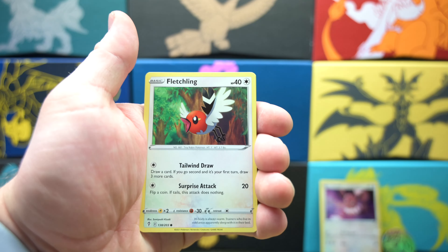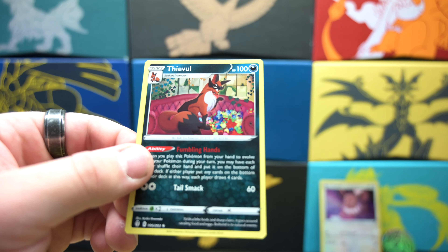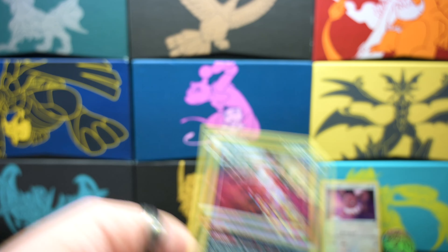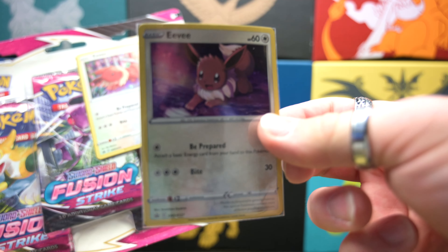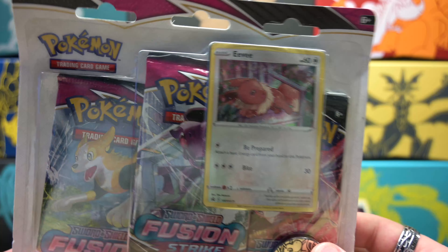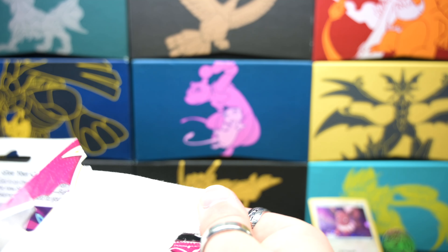Today I got a couple different promo packs here with some really cute Eevees and some awesome coins. Let's start with the small one first. This is some Evolving Skies — we got one Evolving Skies pack in here. And this beautiful Eevee — what a really cool promo, what a really cute card. A little chewed, not too bad. I like it. I'm gonna put this in a sleeve and add it to my Eevee collection here.